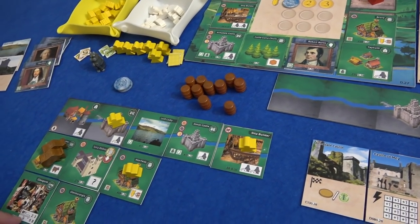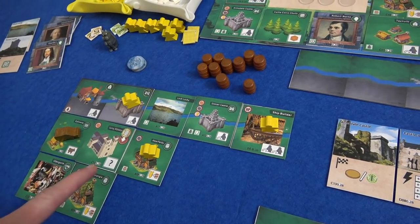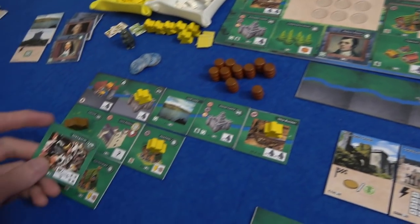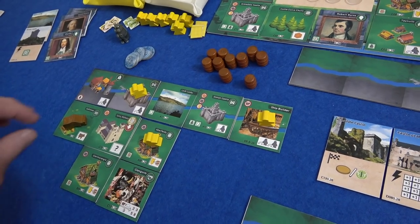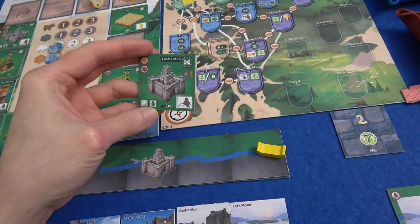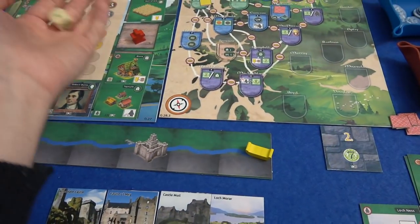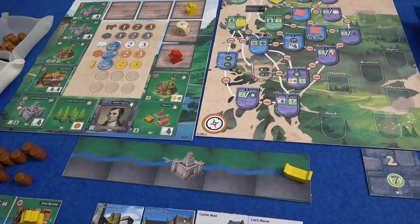He's going to activate this, get rid of his two cattle for five points, produce a cattle, and then anything he likes — he's going to produce wood and sell it straight away for two coins. Well, actually he can't place that down here because there's no Scotsman there — he would have to place it on this side, which would mean he didn't produce another cattle. New tile is Castle Moyle — that means you can double the number of Scotsmen you've got on your castle. Dummy player rolls a one, gets rid of this wheat field.